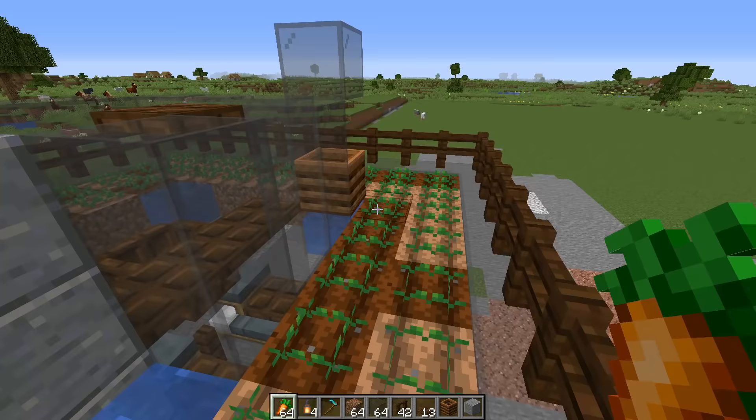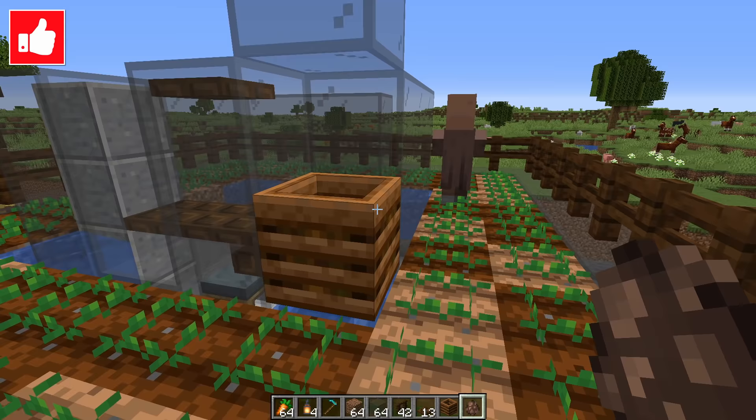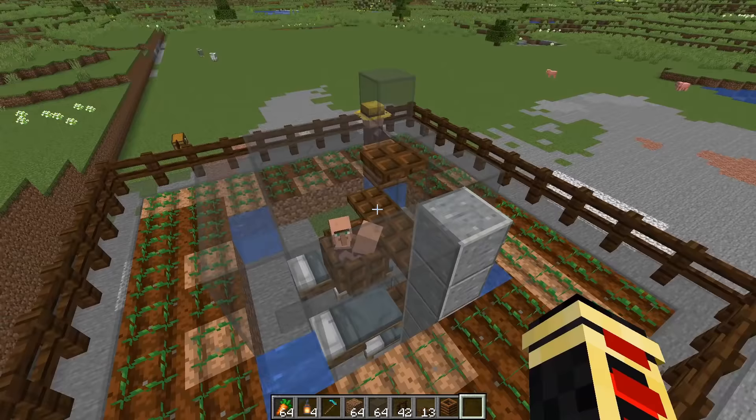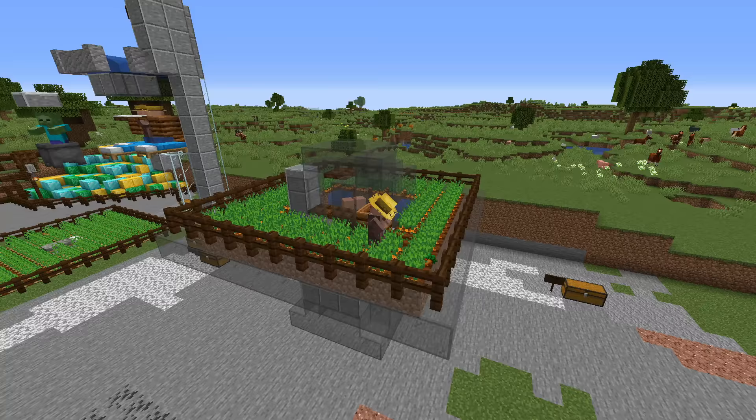First get your villager into the farm area so he takes up the composter farmer job. Then get your two villagers into that little hole. Once done, everybody should be nice and happy. Put a roof on this thing. Once all the crops start to grow up, the villager here will start to harvest them.